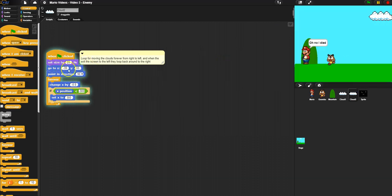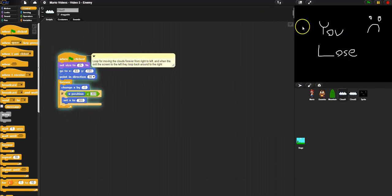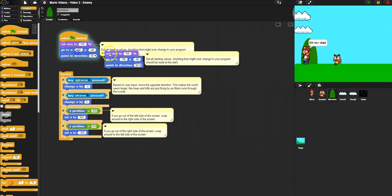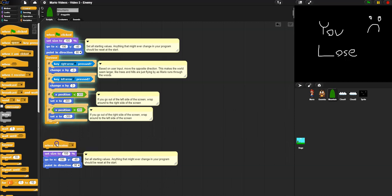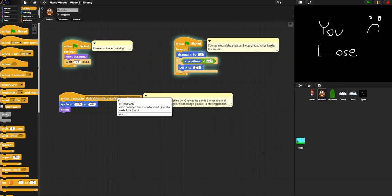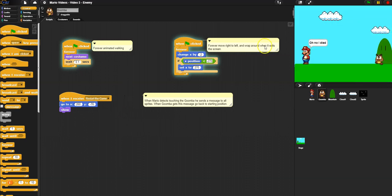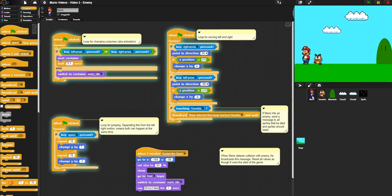The clouds can just keep going forever — we don't need to reset them, but we can. For the hill, I do want to reset it, so I'll duplicate that script and add a 'when I receive restart' block so the hill goes back to where it was. I'm restarting the level. For the goomba, when the game restarts I want it to show back up at its starting position so the level restarts correctly.